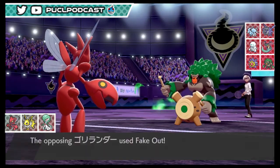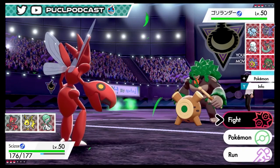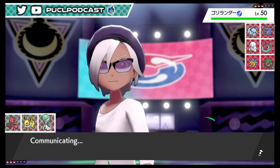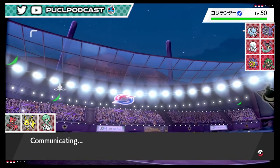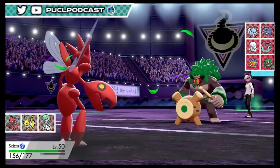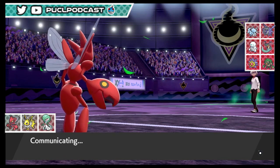He uses Fake Out! That's a little annoying but - oh no, we're one below the Sash. Hopefully he'll switch out - Fake Out is kind of weird to run in singles, especially with Grassy Terrain up. He's going to U-Turn, that's fine - we'll get some health back and we have a Swords Dance up. I want to see what he brings in. We do have Brick Break, so if they set up Aurora Veil we can get rid of it.